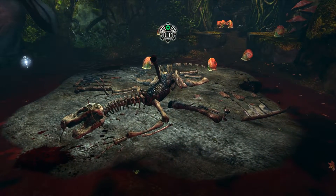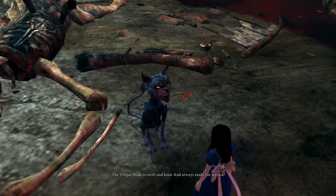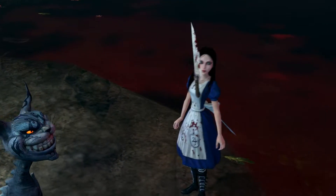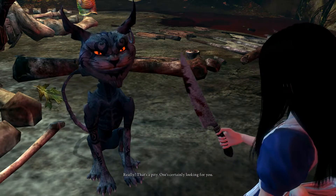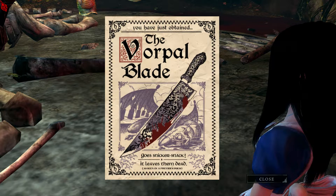This is the skeleton of the Jabberwock — the beast which was famously killed in the poem by the Vorpal Blade. You can see the Vorpal Blade stuck in it there. The Vorpal Blade is swift and keen and always ready for service.